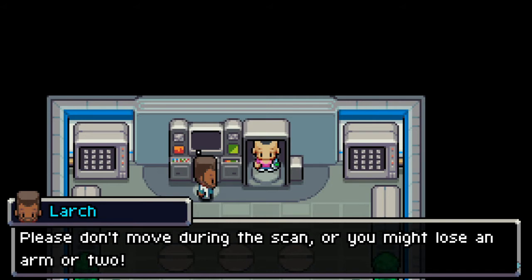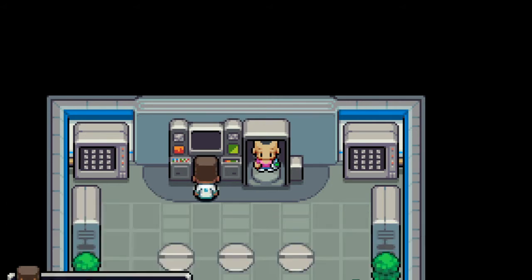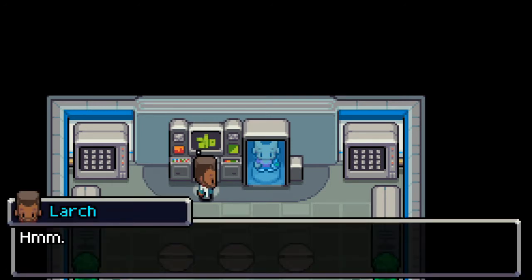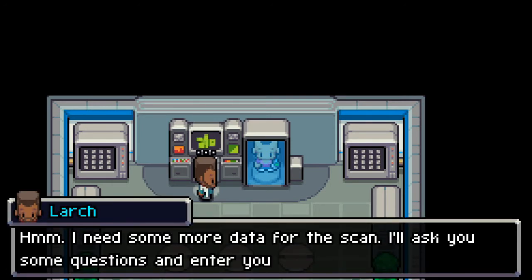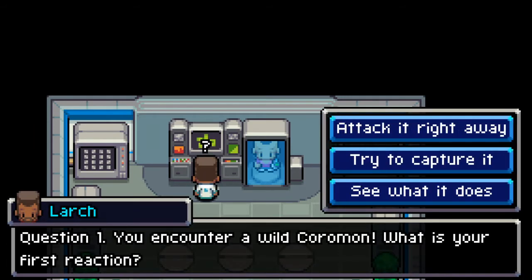'This machine will scan your brain waves for further analysis. These will be compared to our cloud blockchain mainframe logarithms to give you the most accurate test results.' There were a bunch of big words in a row! 'Please don't move during the scan or you might lose an arm or two.' That's not good! I'm starting the analysis — it needs more data for the scan, so it'll ask some questions.